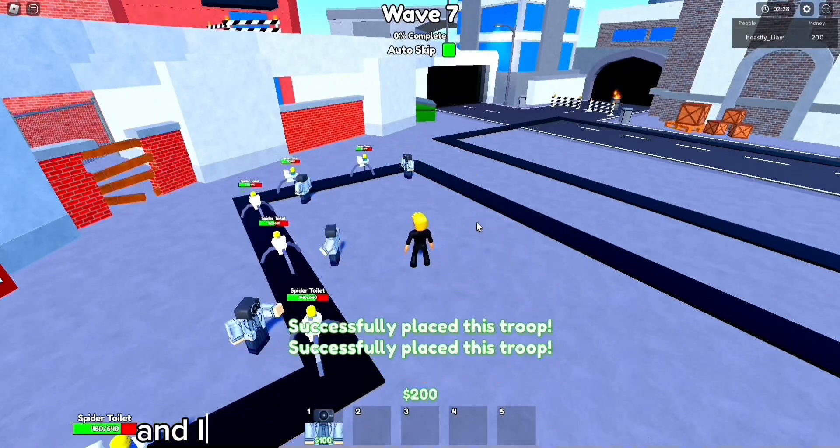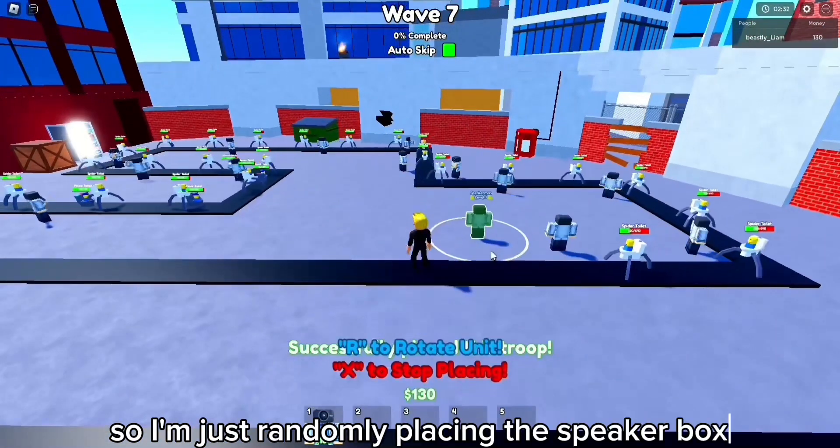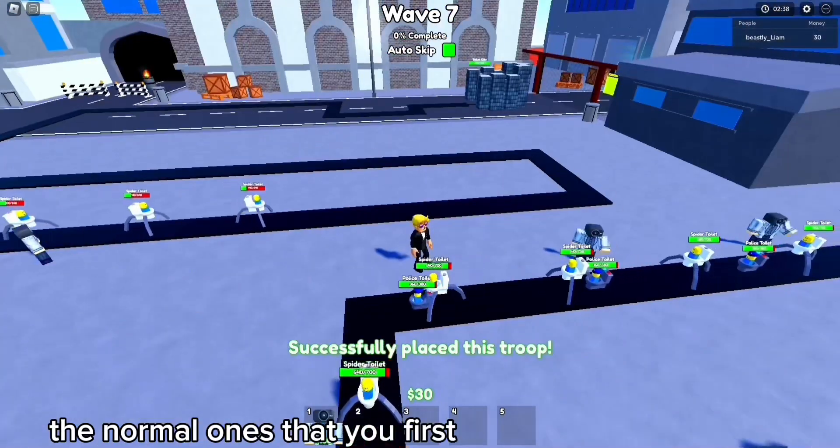We're now on wave seven and I don't really have a specific strategy, so I'm just randomly placing the speaker bots. We're on the spider toilets now and they're much stronger than the normal ones you first started off with.